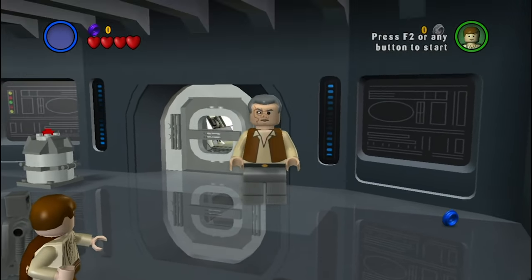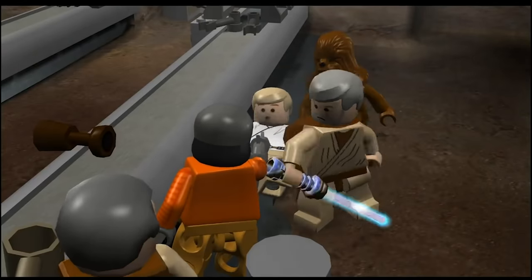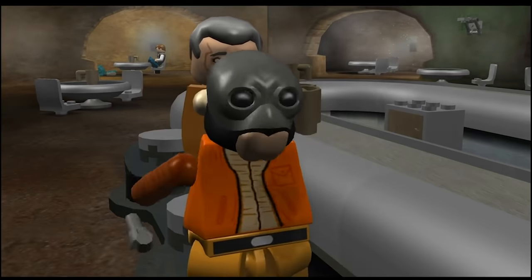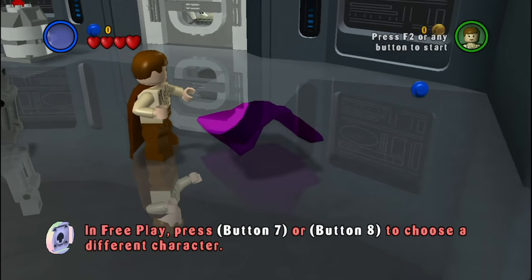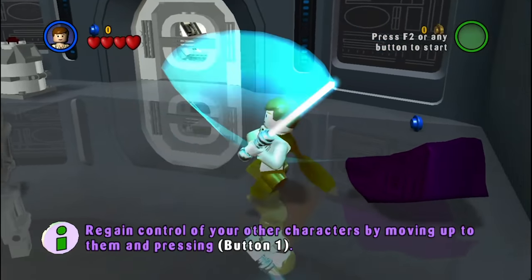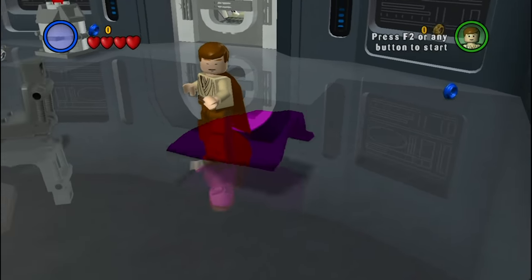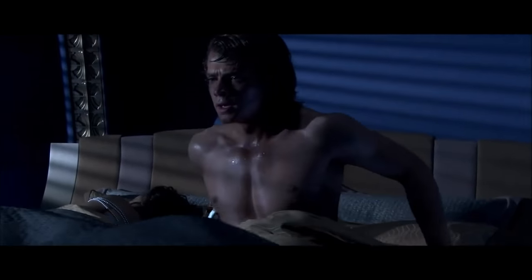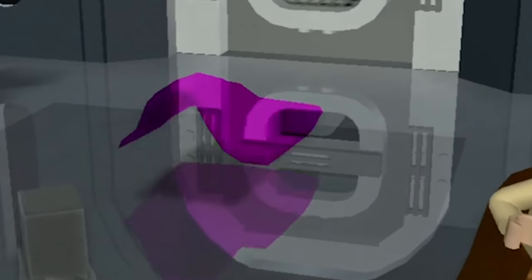You guys remember Dr. Evazan, right? I feel like this guy should have made the final cut — responsible for getting his friend's arm chopped off by a space wizard. I think he eventually sewed it back on though. This is a duvet! Again, not sure why this is counted as an unused but playable character, but here we are. I'm assuming this was used as a prop at some point, maybe when Anakin wakes up from his nightmare and throws off the duvet.